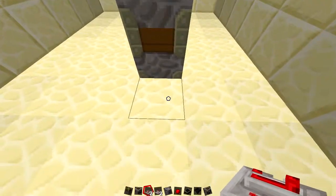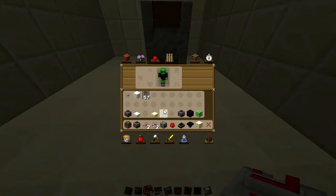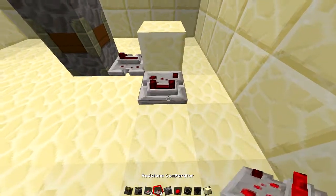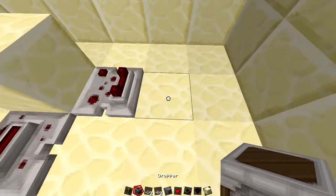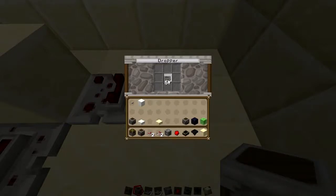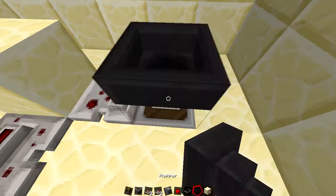Now you are going to take a repeater and face it this way. Then take any block — it doesn't matter — put a block right there, and then a comparator right there. Now we are going to take a dropper, mine one block down, and place it down like that. Take a random block and put it inside the dropper, then grab a hopper.